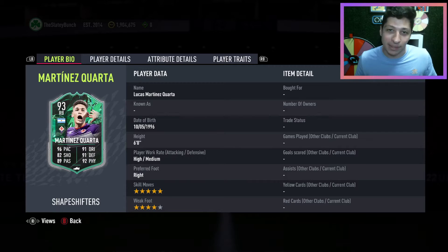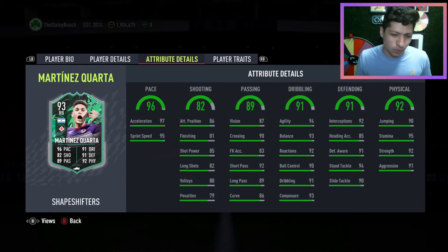We're back again today — beautiful looking card. The Shapeshifter card design is so, so beautiful, and then you have the Fiorentina purple kit. It's just a really nice looking dynamic. Martinez Corta — right back, five-star, four-star, high/medium work rate. It looks like a wonderful card, especially maybe as a midfielder more than a right back, but you could totally use him at the right back position.